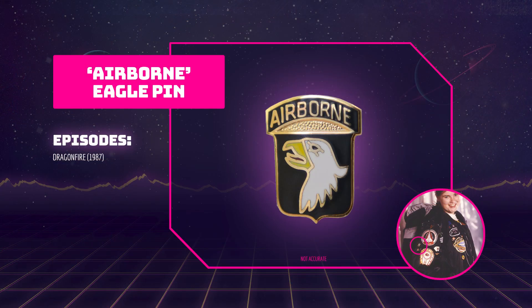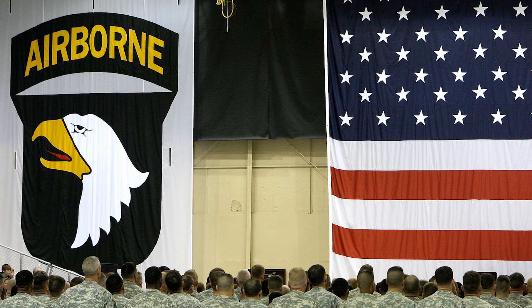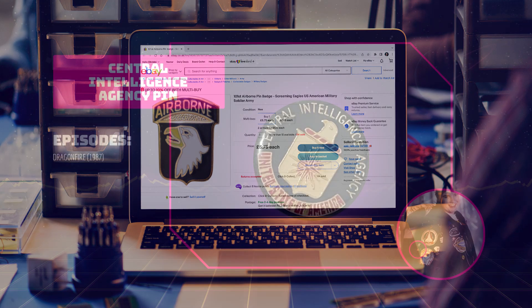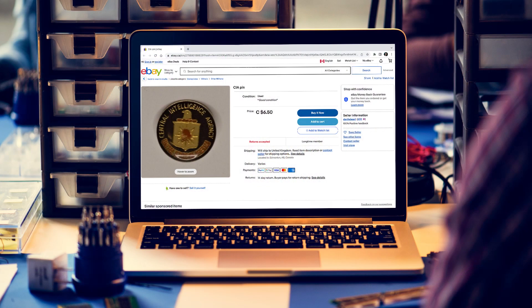A black shield shaped pin showing an airborne banner and a bald eagle can be seen on Ace's right sleeve in Dragonfire. The design is the shoulder sleeve insignia of the 101st Airborne Division of the United States Army, also known as the Screaming Eagles. It's sometimes possible to find authentic versions of these pins on eBay and Etsy. Below the airborne pin on Ace's right sleeve in Dragonfire is a pin showing the logo of the Central Intelligence Agency, aka the CIA. There are sometimes authentic versions of this pin on eBay, but they're pretty hard to find, so you might have to wait for one to pop up.